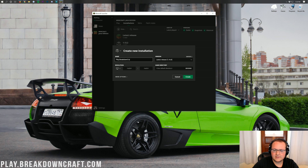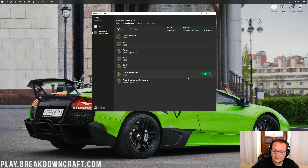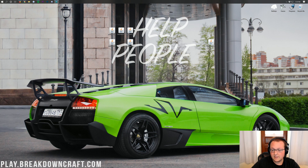You can name this new profile whatever you want. Once you've named it, click the Version drop-down box and find the Release for Forge. As you can see, it says Release 1.14.4-Forge. You may have to search for it a bit, but it's in there. Click on Release 1.14.4-Forge, adjust your resolution if you'd like, and then click Create. You'll then have this new profile created — it should say 1.14.4-Forge under it. Go ahead and scroll over and click that green play button next to it, and Minecraft will start opening up.